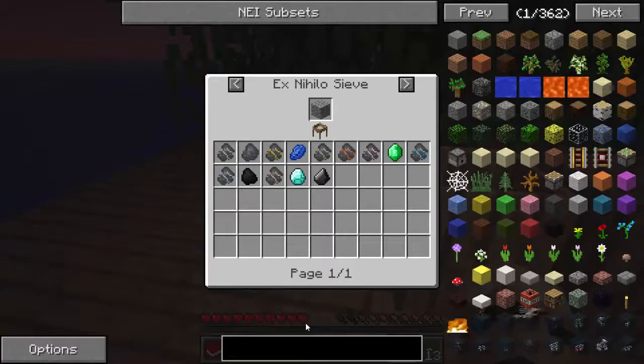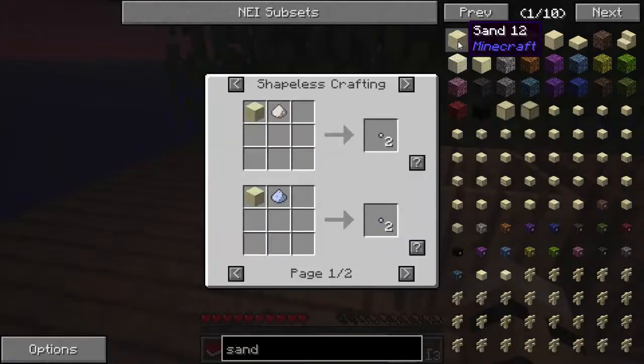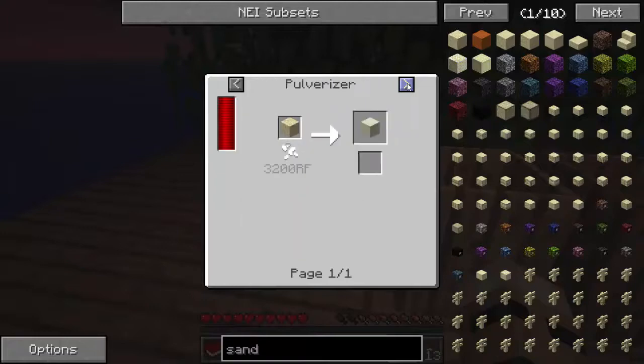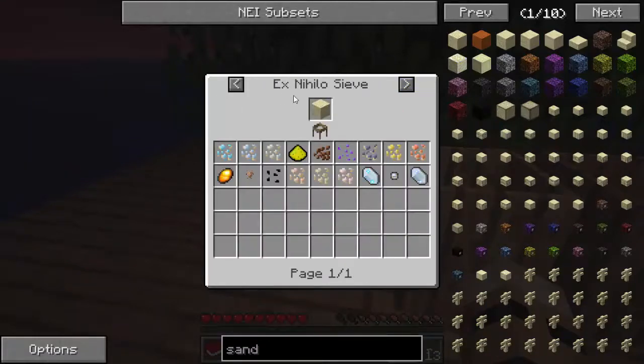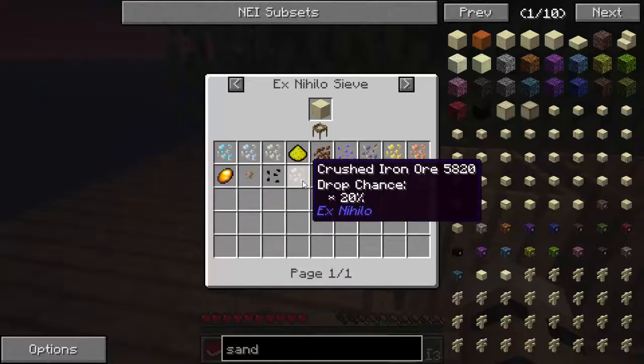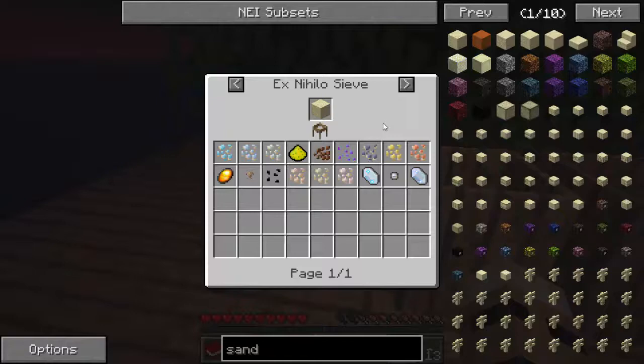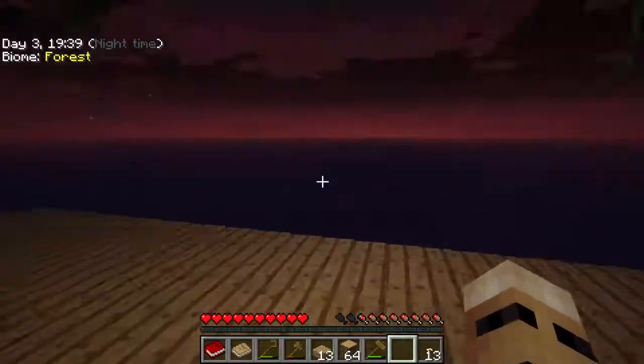If you want to check out something else you can sift, click on sand. Let's go and have a look at the uses here and click over to Ex Nihilo — I think it's the last one. Here we go. You can see we can get some interesting items: crushed iron, cactus seeds, exotic seeds, and amber. So you can just have a look here and you'll see exactly the things you can get from using the Ex Nihilo sieve.